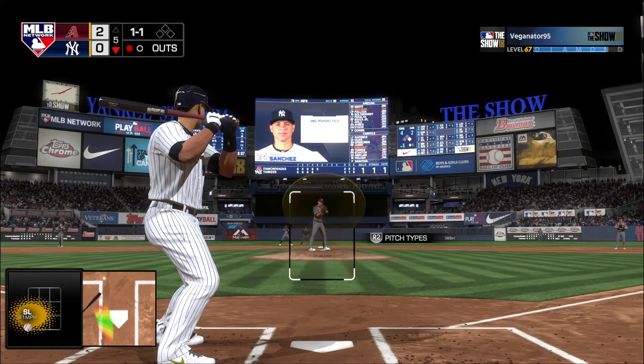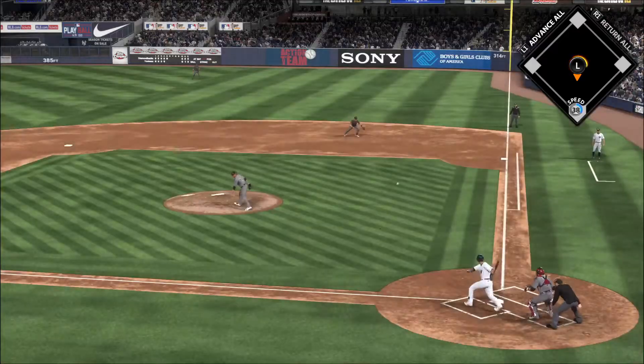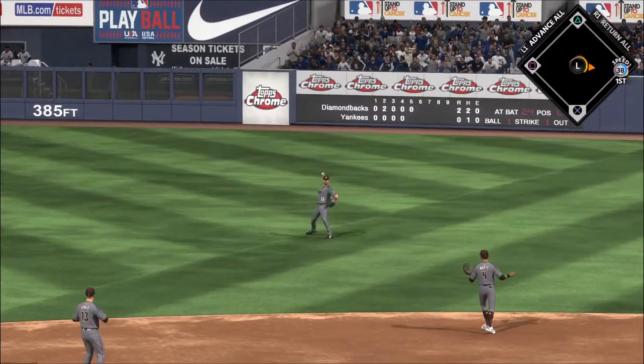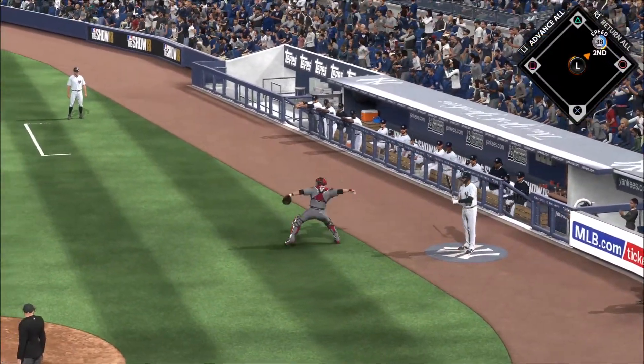Digging in now is Gary Sanchez, 0 for 1 after a pop out in foul territory his first time through. He puts it on the ground — and that gets through for a one-out base hit. There may have been some miscommunication there as the throw zips right by him.